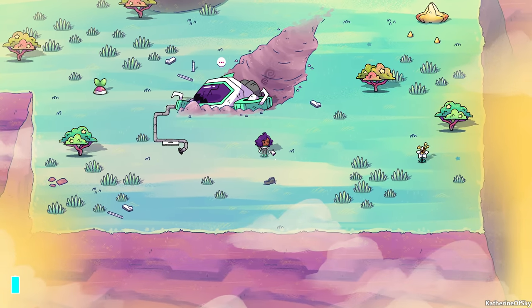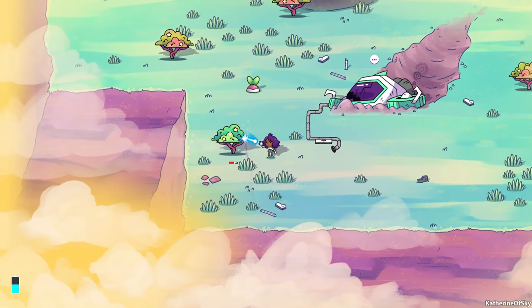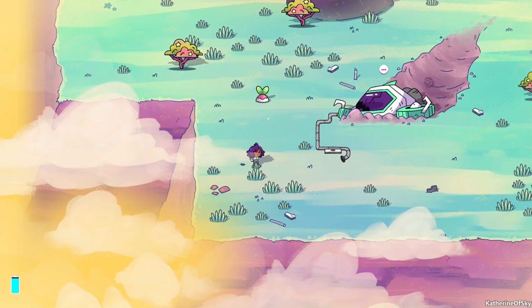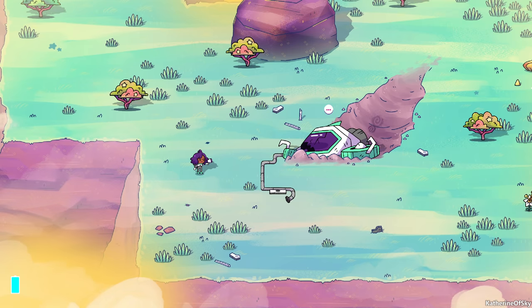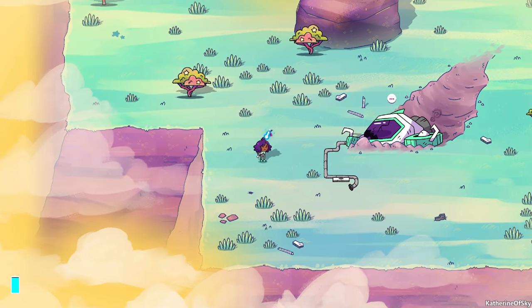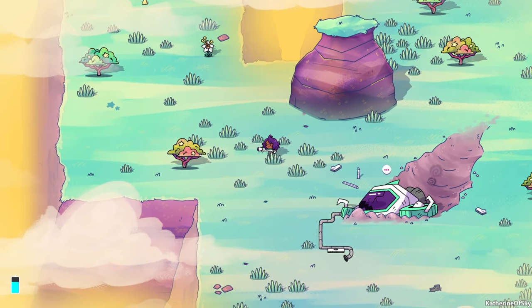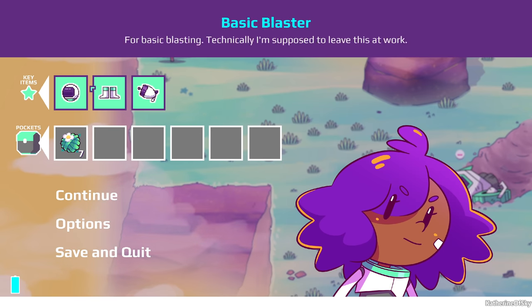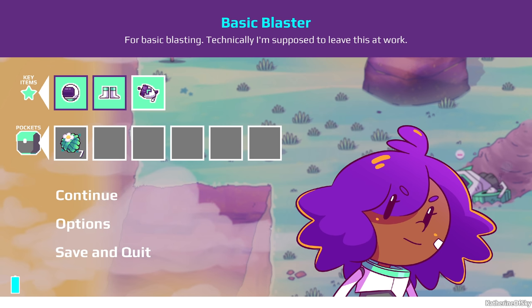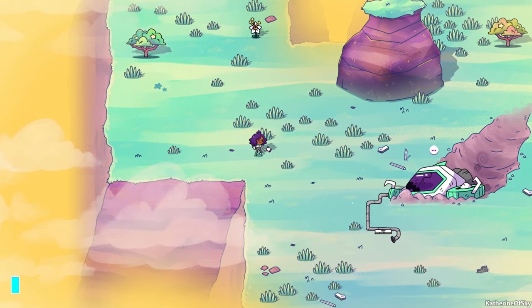We've landed on a planet. We have WASD controls going on, and we can blow things up — very nice. We seem to be getting some crafting materials. Pressing escape reveals an inventory with a hat, boots, and blaster. We can't mouse over the items yet, but let's see what else we can do here.